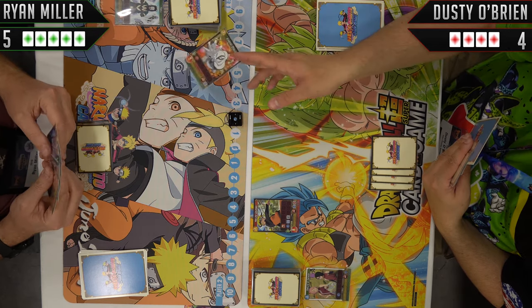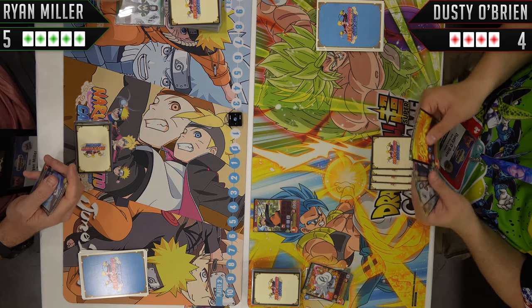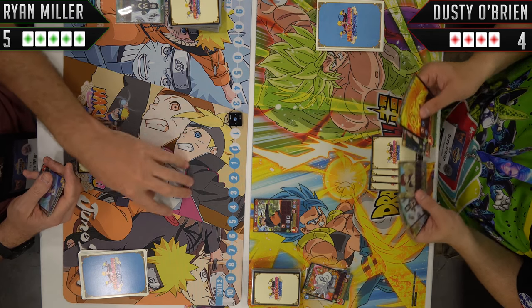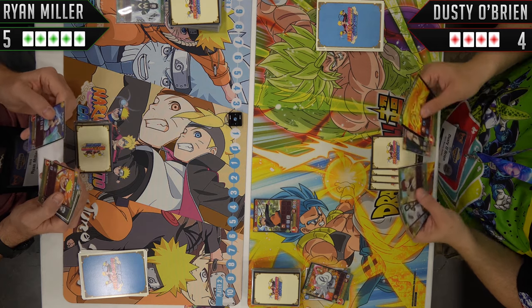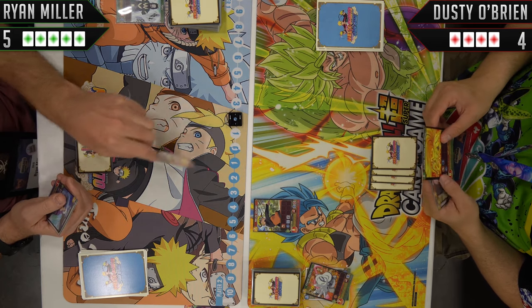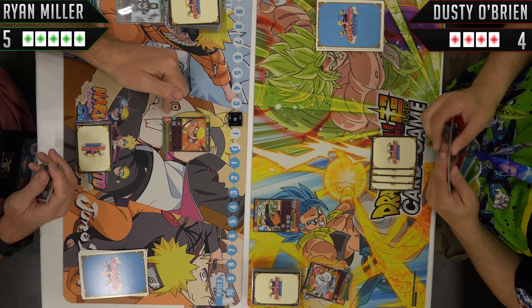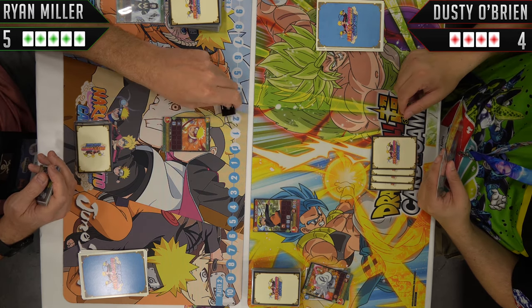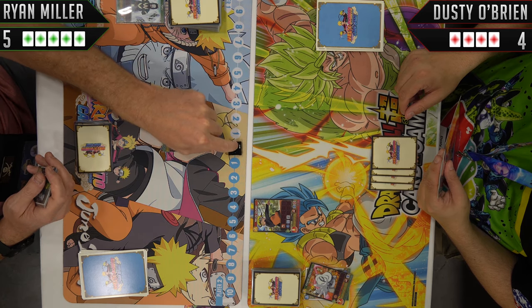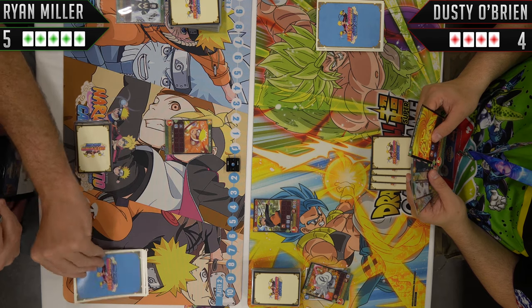This is like the defense mechanic — it allows me to... he can't just beat me up with that one guy; now he has to still play stuff. So now my leader still triggered — the next battler I summon this turn costs two less. And I will summon my own Naruto Uzumaki — a different version. This one costs five, minus two, so it's only going to cost me three. One, two, three. Summon — draw one of my own EX cards.